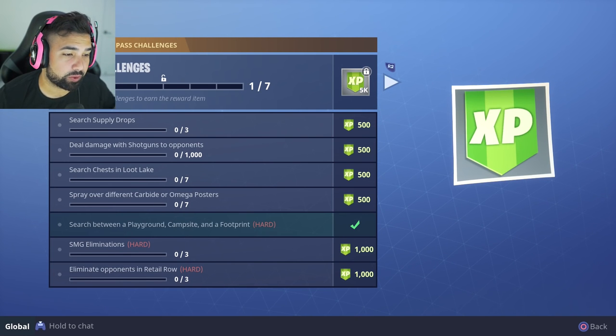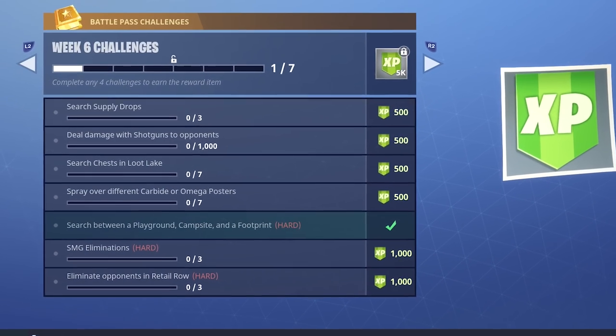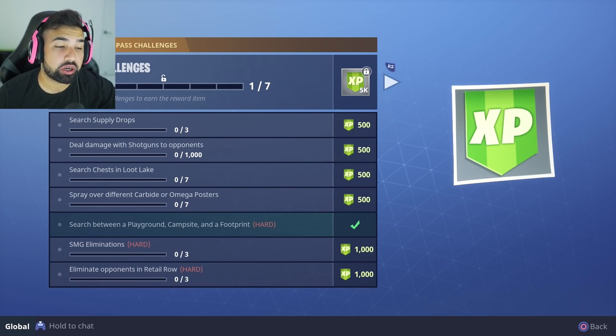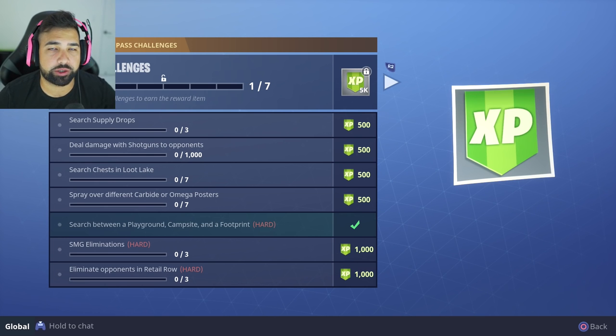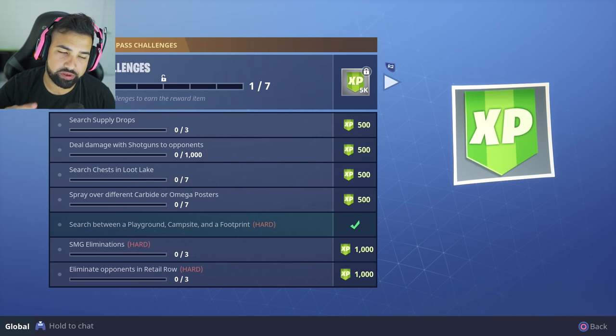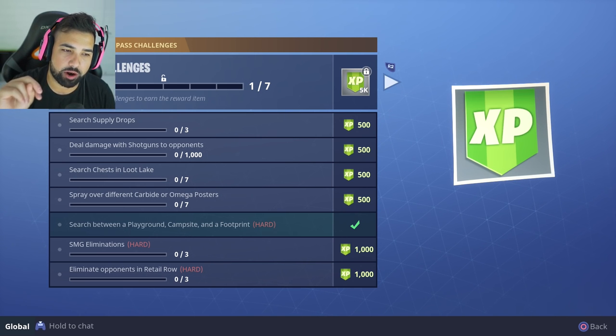What's up guys, welcome back. We just finished covering the search between a playground, camp center, and a footprint — if you missed that video, link is down in the description or just watch my previous video. In this video we are going to be going over all seven posters for Carbide and Omega that you need in order to spray print and complete the challenge for week six.